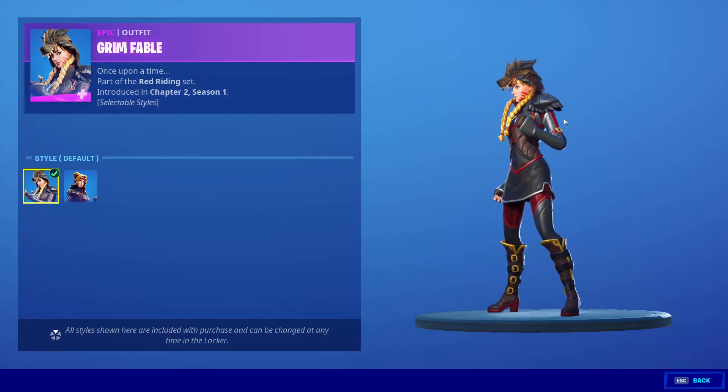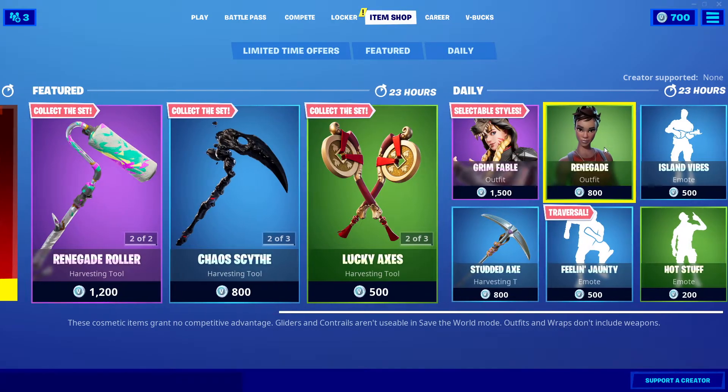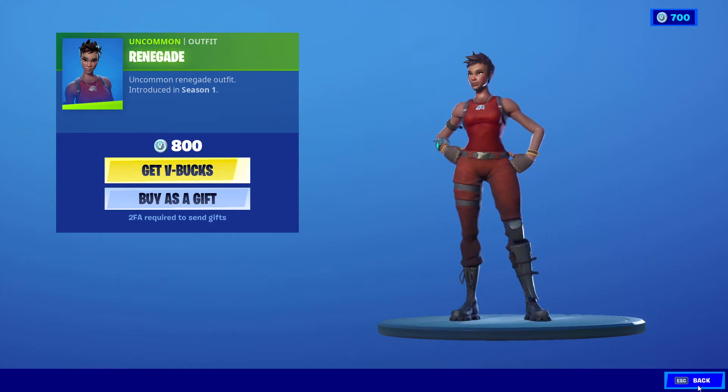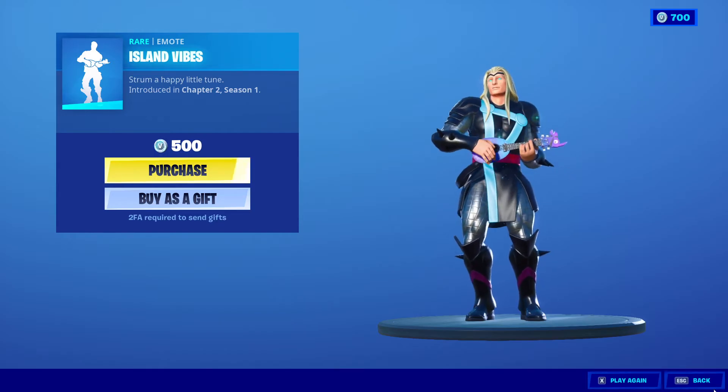One style with the hoodie — I don't know what to actually call that — and one without it. Nice. Next we got the Renegade back bling from Season 1, 800 V-Bucks, ladies and gentlemen. Next we got Island Vice, 500 V-Bucks, from Chapter 2 Season 1.